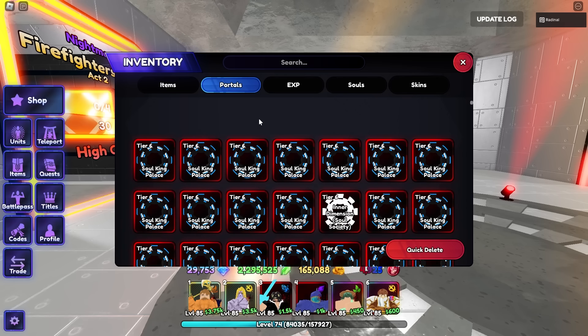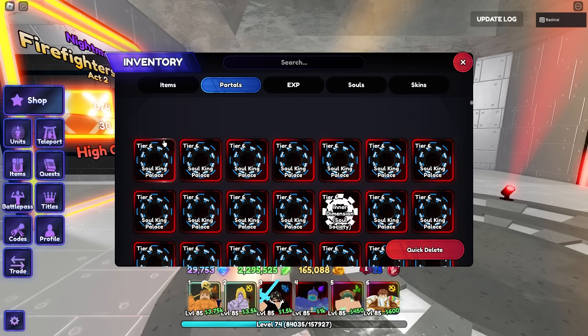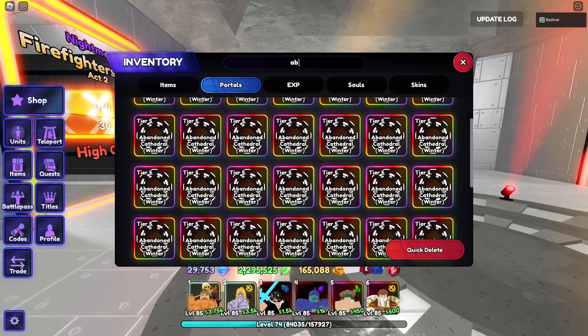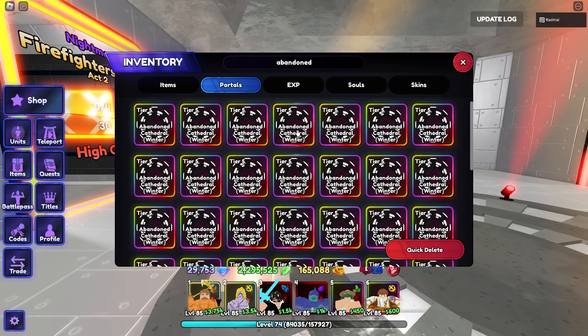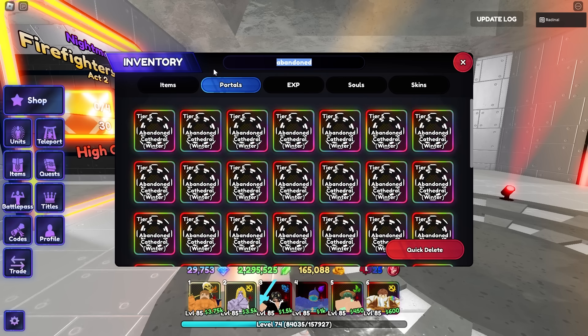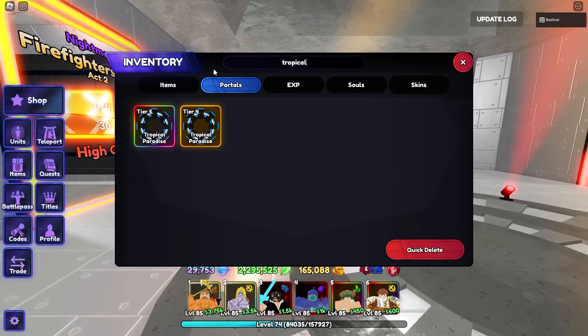We also have Portals, which can be pretty good if you know where to look. There are a lot of options that can be confusing, but the new Tier 6 Portal isn't too bad — I usually get like 1 or 2 Legendary Shards from each run. Abandoned Cathedral Portals are also pretty good; you can get Rare or Epic shards, and you also get rerolls, which isn't too bad. Tropical Paradise Portals are going to be the best, for sure.